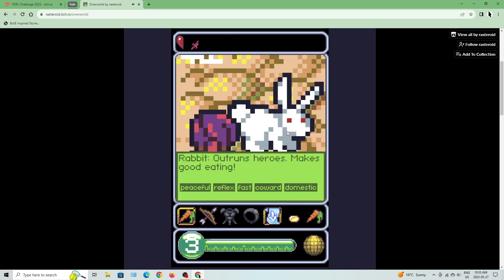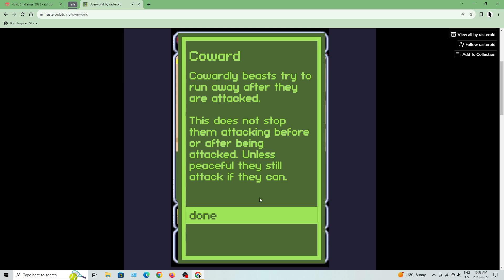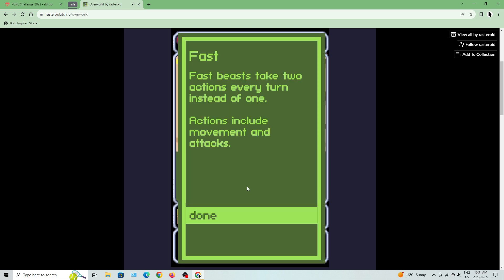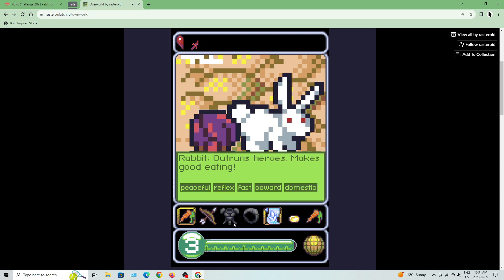We got a rabbit: outruns heroes, makes good eating. It's got peaceful, reflex, fast, coward, and domestic. Cowardly beasts try to run away after being attacked — this doesn't stop them attacking before or after. Fast beasts take two actions every turn instead of one, including moving and attacking. So this guy takes two actions as opposed to one.